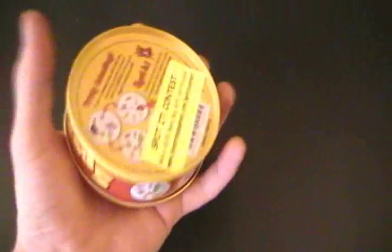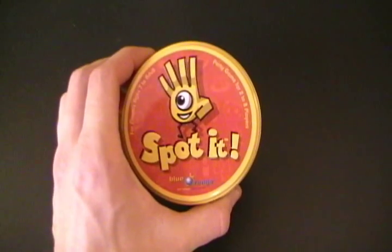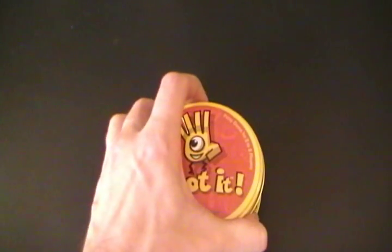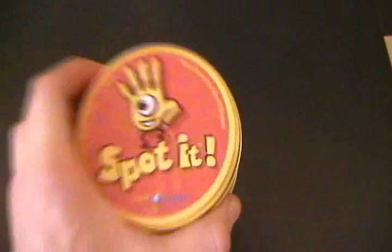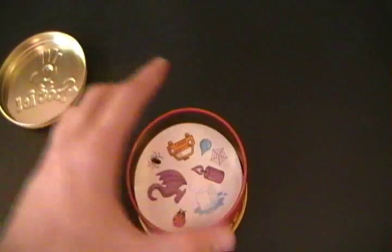Now Spot It's a nice little sized game — you can see it fits in the palm of my hand. The object of the game is just to spot the image that appears on two different cards within the deck. This is for ages seven to adult and can be played with two to eight people. It's a good party game, good for travel and vacation.